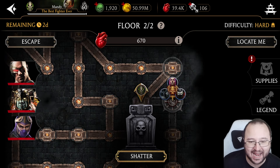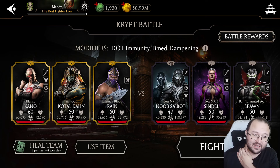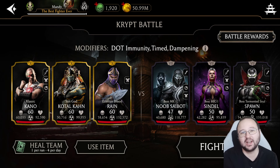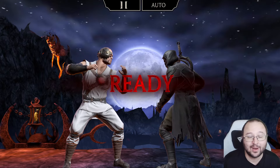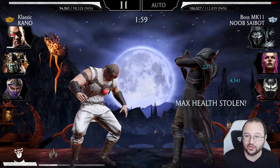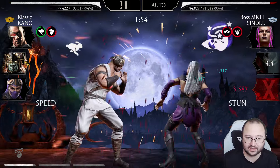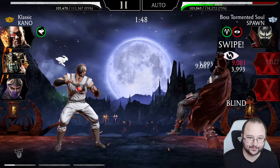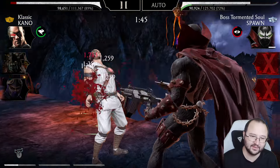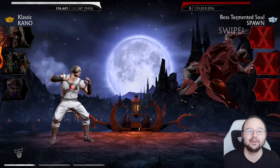With only the boss fight left, hoping to finally get a spider S. If a spider badge appears but below S rank, it might be because Kano doesn't provide a crit bonus. The boss fight features Spawn — Kano deals strong damage with good gear. A five-hit combo lands, and Spawn attempts special 1 but fails.